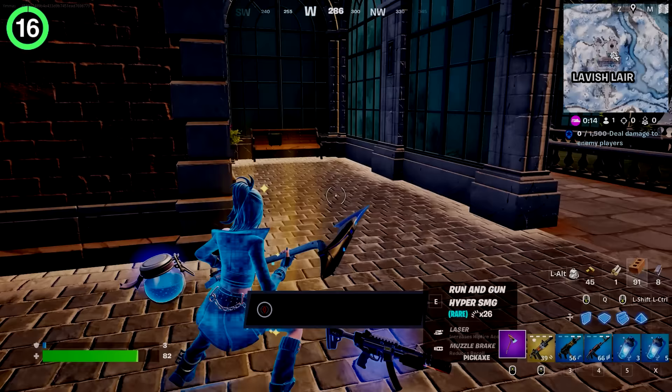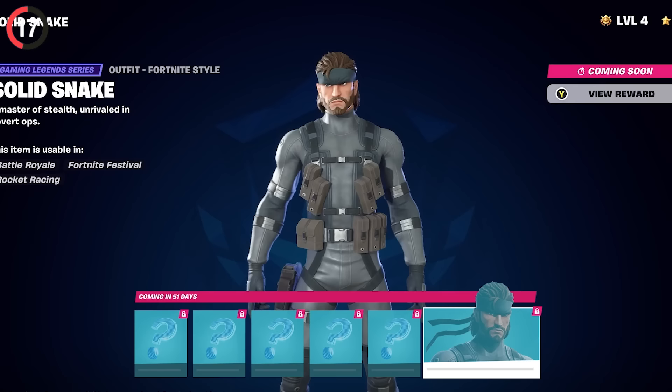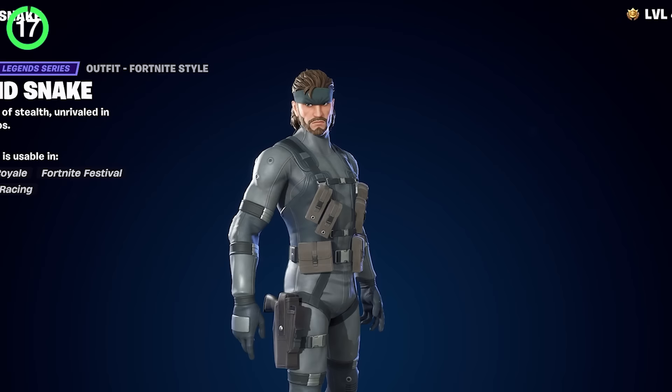There is one outfit you won't find on the island — a Fortnite secret crossover that won't release until next year. Sounds far away, but he's on the Battle Pass screen right now. It's Solid Snake. This has got to be one of the most faithful crossover skins I've ever seen — he looks incredible, and he drops in 51 days.